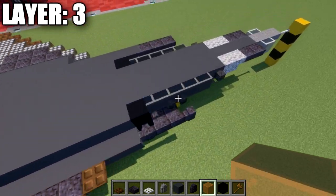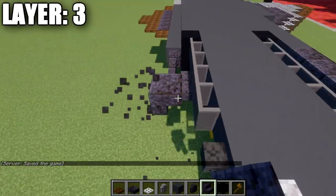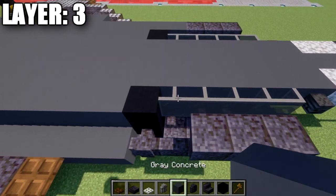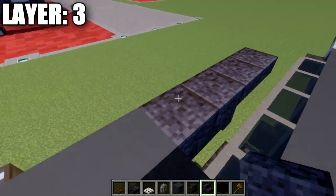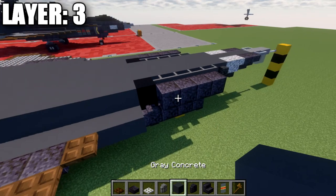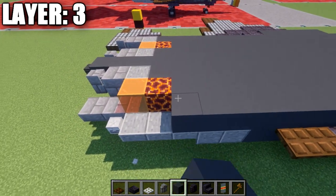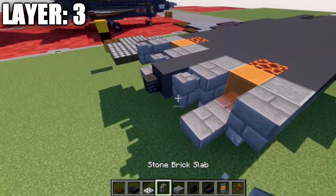Going back to the front, place a polished blackstone upside-down stair off the second gray stained glass pane, then four total upside-down stairs going back. After that, place seventeen gray concrete blocks back, a polished diorite block, a stone brick block, and a stone brick wall.